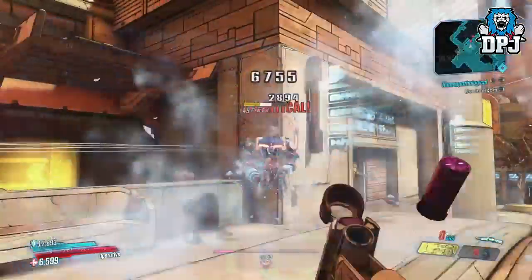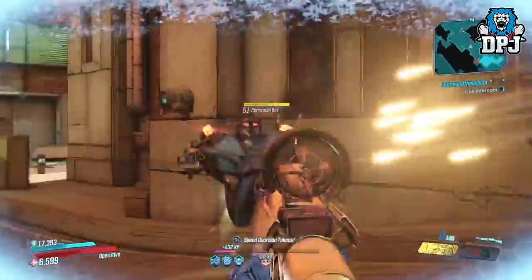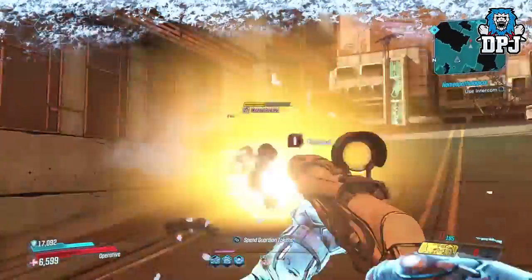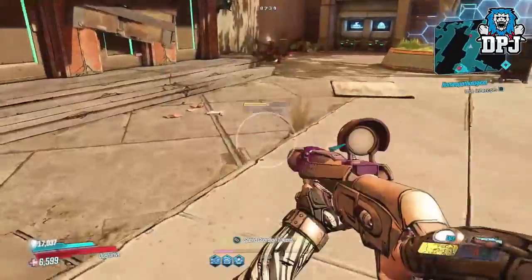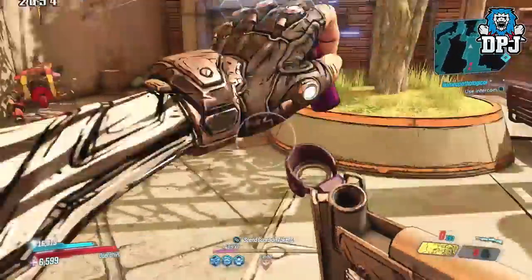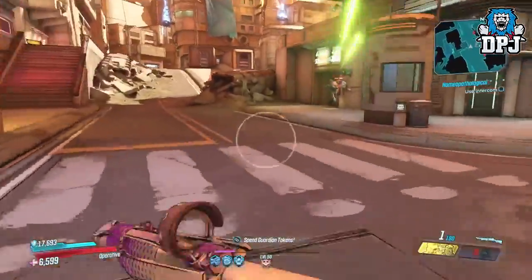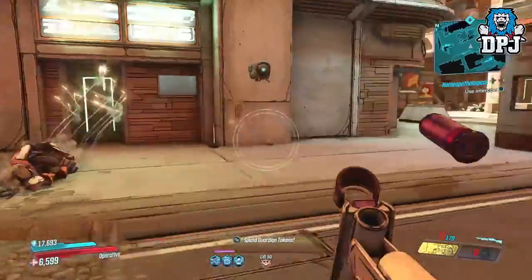Something else unique about this weapon is that critical hits ricochet one bullet to the nearest enemy. But if you shoot the floor, you see it doesn't actually shoot a single shot — it shoots like 9. With hitting critical hits, this seriously out-damages nearby enemies too. I actually love this weapon and in my opinion, like the rest, this could quite possibly be a legendary and nobody would bat an eyelid.